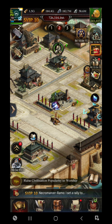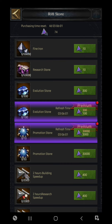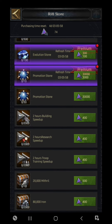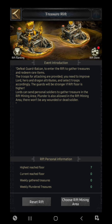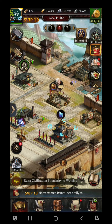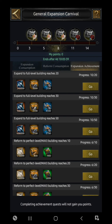If you participate in Treasure Rift very actively, don't miss it. Go to Treasure Rift and redeem whatever you want. Every week you are able to get 2000 two-hour building, research, and training speedups. Apart from this, there is the General Expansion Carnival — in the expansion achievement you can see 2100 two-hour speedups for building, 4300, and more. The more you expand, the more speedups you get in return.